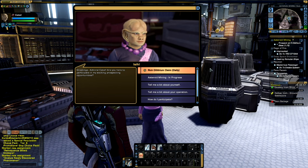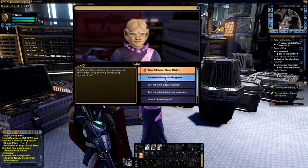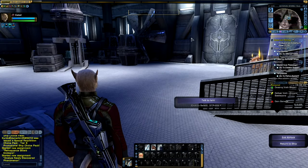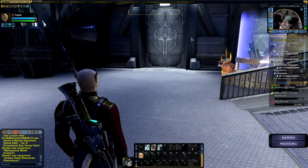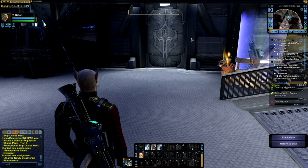The regular asteroid mining mission is accessible all the time, though it can only be done once every day. Once you have claimed the mission, you can then proceed to the asteroid. However, there is actually one extra step — you need an EV suit, because your character can't survive in the vacuum of space, so you need to equip one.